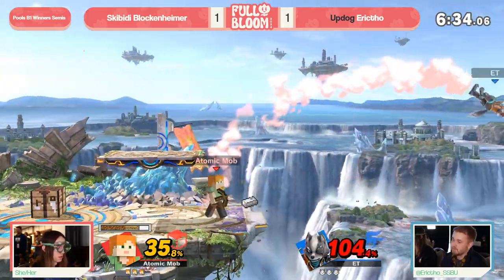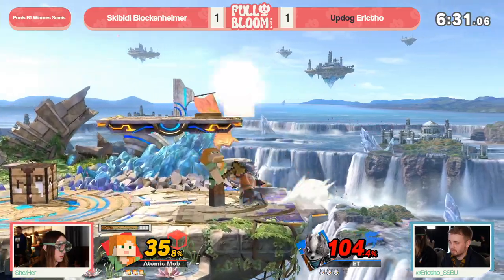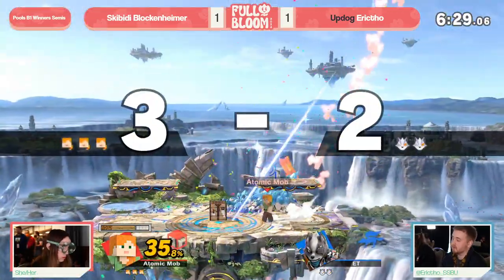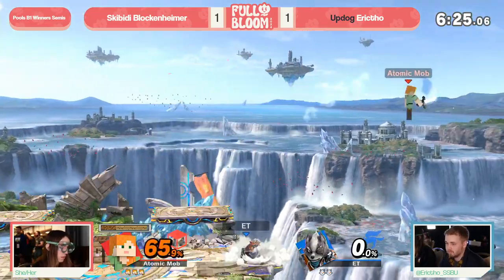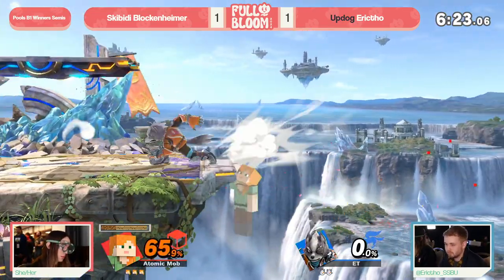Nice parry coming out here from Blockenheimer, forcing Eric to the corner. TNT on the plat, and that's a wrap. The up tilt being able to hit the pressure plate from below and activate it is such an incredibly strong option in this game.